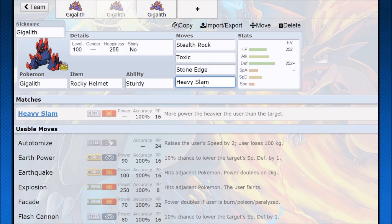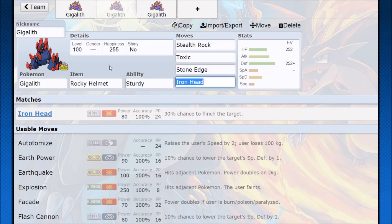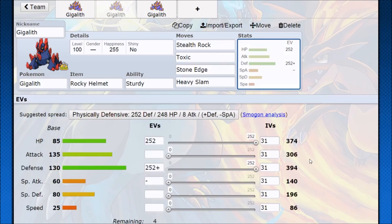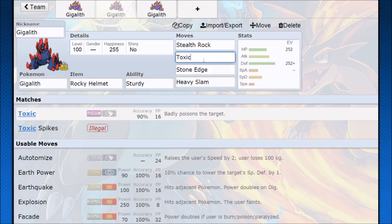With this set you put up stealth rocks, then just use toxic, stone edge, and heavy slam until good things happen. The reason I like heavy slam on this set is that against fairy type Pokemon they'll outspeed you, but they're not going to threaten you too much. Fairy type Pokemon aren't generally that heavy, so you could run iron head, but Gigalith is around 560 to 570 pounds — it's a really heavy Pokemon. Against a Pokemon that weighs less than around 120 pounds, heavy slam is just going to do more damage. For example against Sylveon you'll do much more damage with heavy slam than iron head. Uninvested 306 attack with a 105 base power STAB move is pretty ridiculous — Rocky Helmet damage into stone edge on top of stealth rock and toxic damage could easily be a KO.